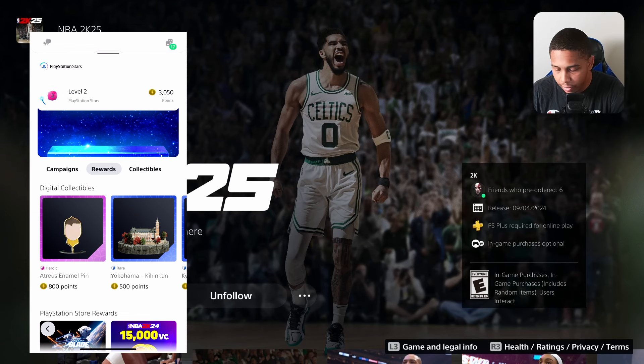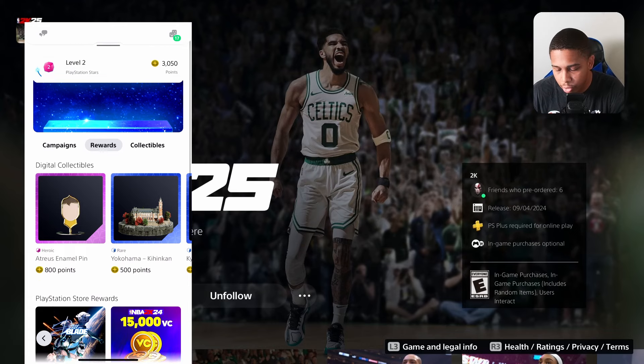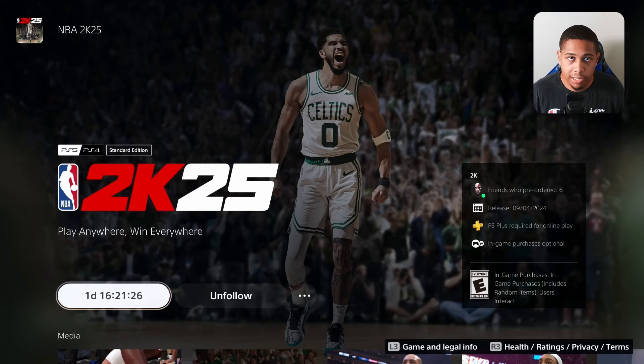If you have those points, all you have to do is go into the app — it'll have three sections: campaigns, rewards, and collectibles. Click rewards and scroll all the way down to the bottom and it'll say wallet funds. That's where you can redeem your points to get wallet funds. You need 5,000 points to redeem for $20 worth of wallet funds, so if you've got 20,000 points saved up, there's NBA 2K25 for free right there.